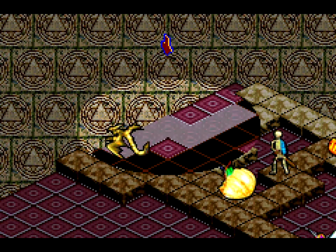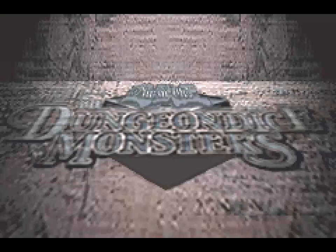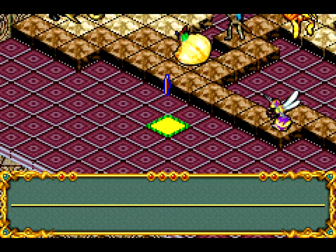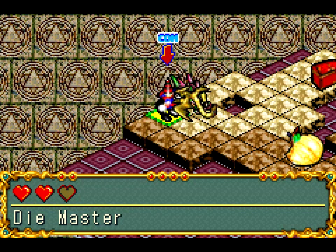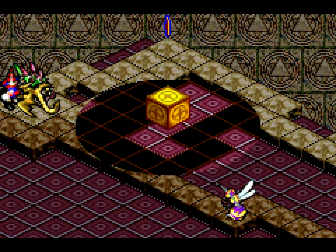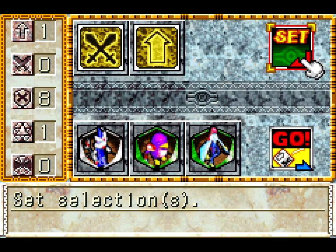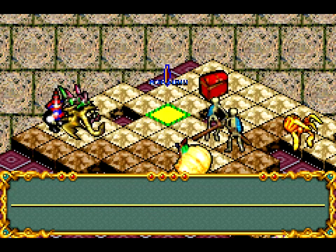He's got two level twos, one of them being Blast Lizard, so I'm probably going to be screwed. At least I've got an attack crest which is handy. I would like movement crests, but at least Curse of Dragon can attack. Dungeon Dice - 13th Grave! So now we've got two 13th Graves on the board.